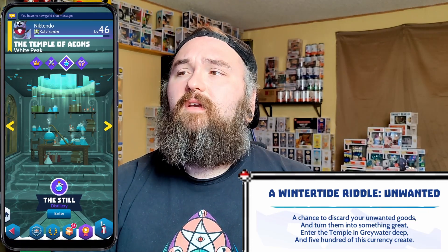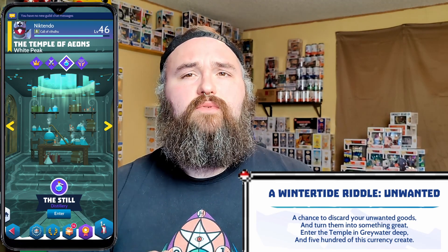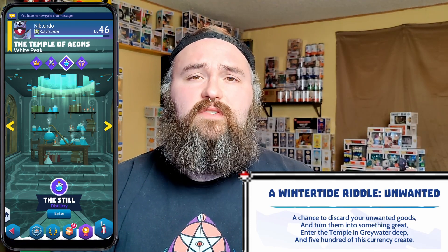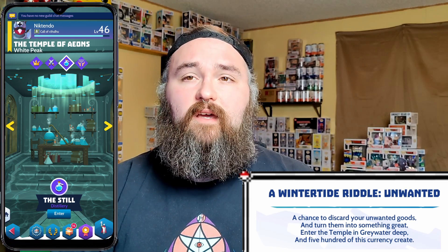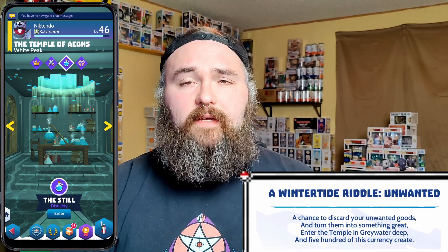The first one we're gonna go over is Wintertide Riddle: Unwanted. 'A chance to discard your unwanted goods and turn them into something great. Enter the temple in the greywater deep and 500 of this currency create.' This one is super easy. All you have to do is go to the Temple of Eons and go to the still — it's pretty much like a distillery. Use items you don't use very often and distill them down to the essence. Do at least 500 essence and it's done. You should have a lot of items you probably haven't used, especially for heroes, champions, and stuff like that.